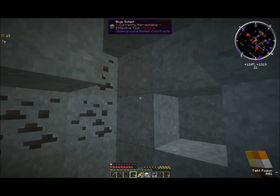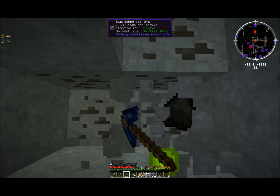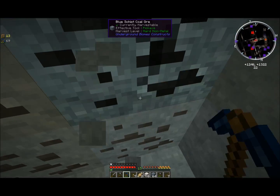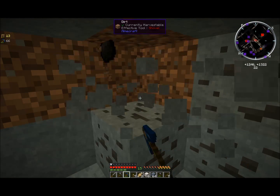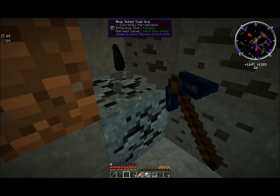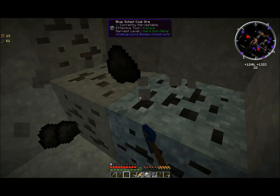I always put my torches on the right side of caves — some people use the left, I use the right. That way it reminds me of where I've been and tells me which direction I need to go to get out. When I first started doing that I would still get lost all the time, but you just have to learn to trust yourself. If you do it consistently, you will always find your way out, or at least back to a point where you can piece together where you've been.